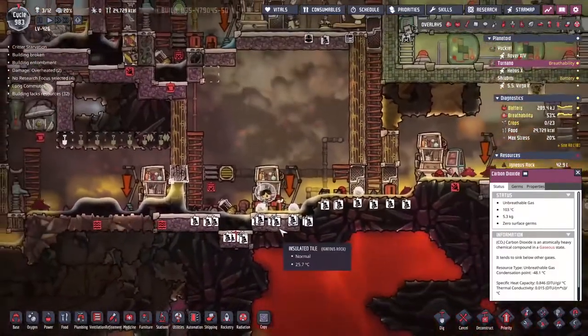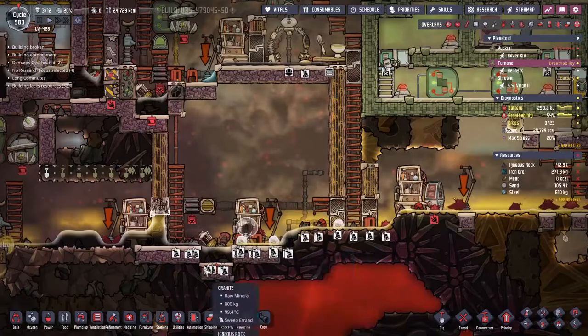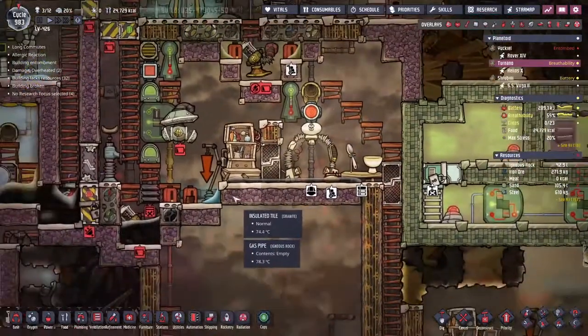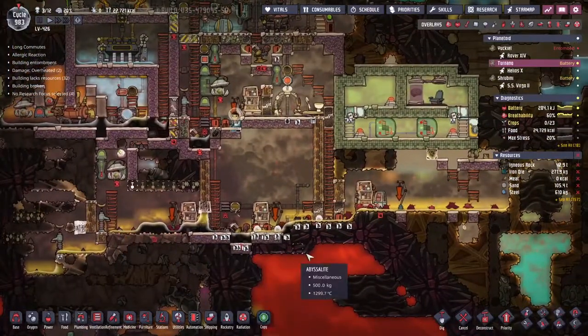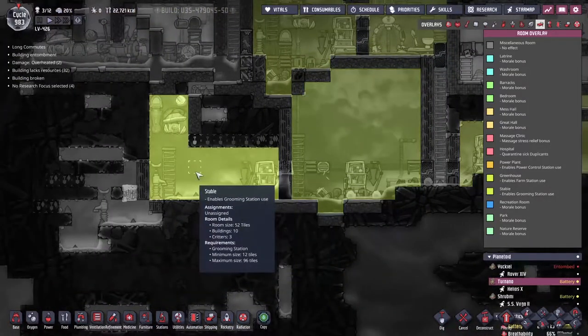I've managed to get this stable up to 96 tiles. Unfortunately I had to break a tile to move it up one, which laid a whole bunch of crude oil down below — obviously not what we want. I've broken the pipe line to reconnect it. When it gets pumped up it goes past this liquid pipe element sensor looking for petroleum; if it's not petroleum it spits it on the floor.